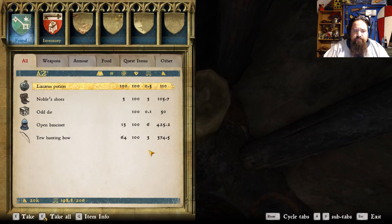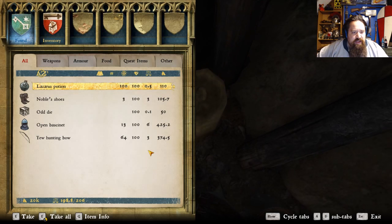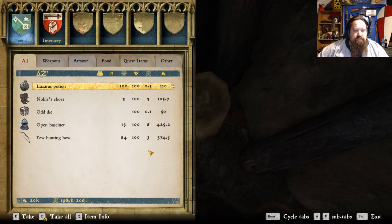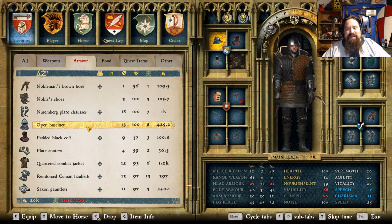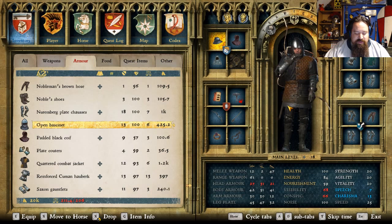And here's our loot. We got Noble Shoes, Lazarus Potion, Old Die, an Open Basset Helmet, and a Yew Hunting Bow. I'm not sure if that's better or not, we'll see. Unfortunately my helmet isn't better than what I have already. Grabbing the gear early in the game kind of helped me out in that sense, but it looks like a nice helmet.